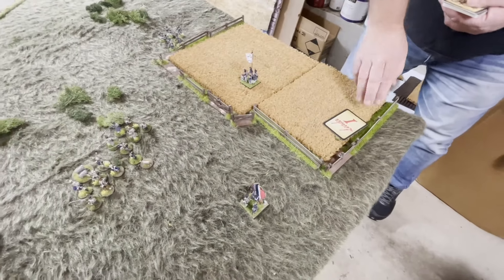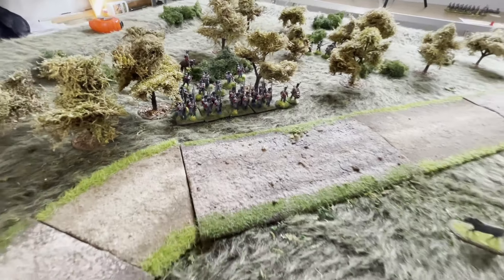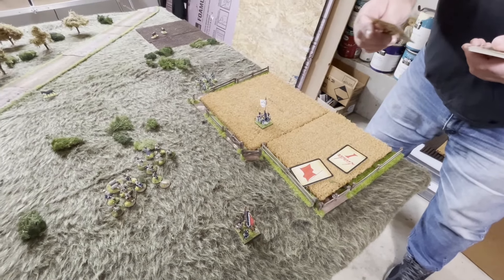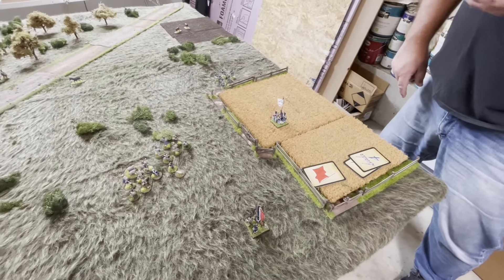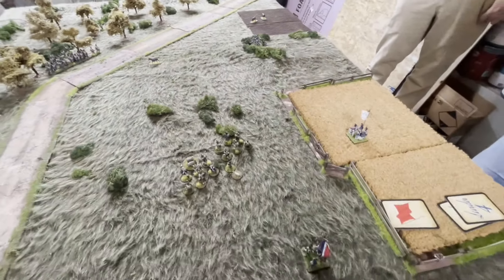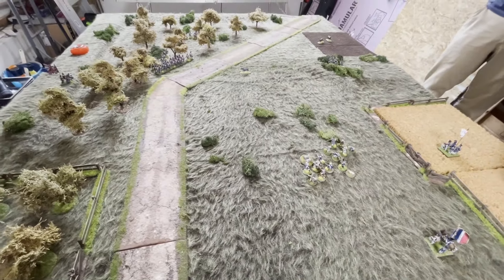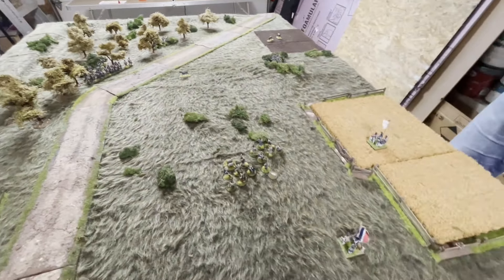Next phase: red one comes up and the British light company forms up just outside the woods, ready to advance on the French. A red flag follows, then blue four — the smaller Voltigeur group — advances up onto the hill and among the bushes. The tiffin card appears with one British flag in the pool. The British Voltigeurs move up to within four inches of the side of the forest.